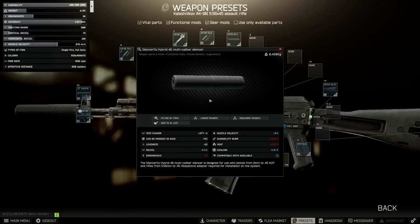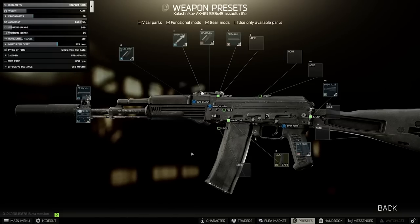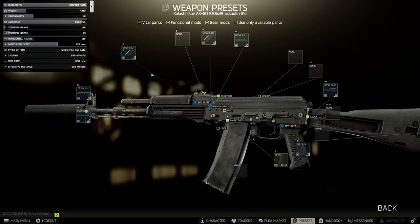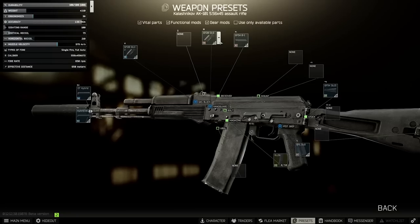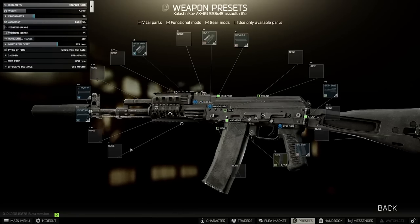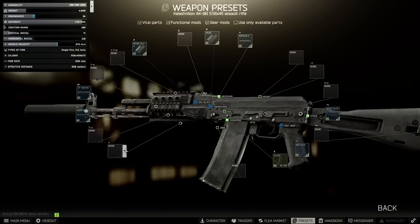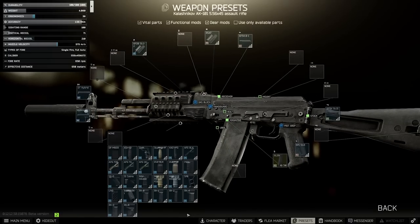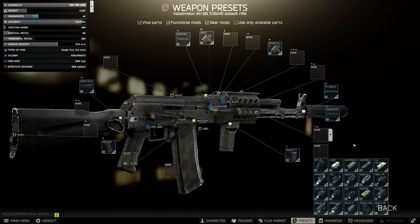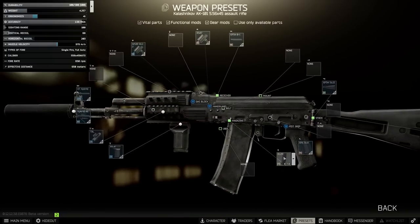The Hybrid isn't the best on recoil of all suppressors but it's pretty decent on ergonomics. The rest of the gun all comes from level 2 traders — we'll keep the regular gas tube, and on the handguard we'll use the RS-47 from Peacekeeper. For vertical foregrips, the only one giving minus 2 at level 2 traders is the RK4, so we'll use that. On the side we'll add a laser — the cheap TVL — because that gives us some short-range utility.